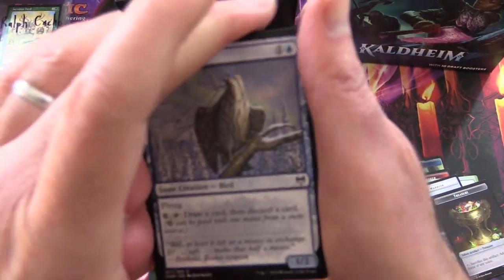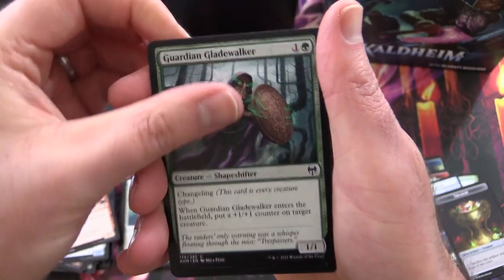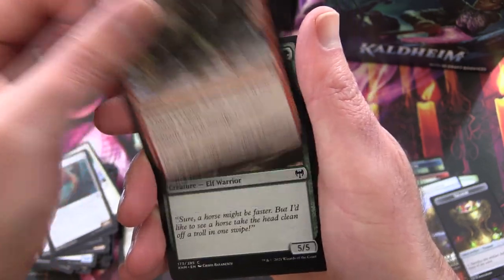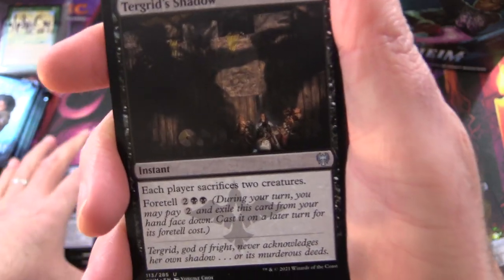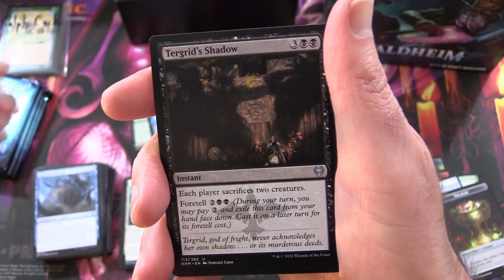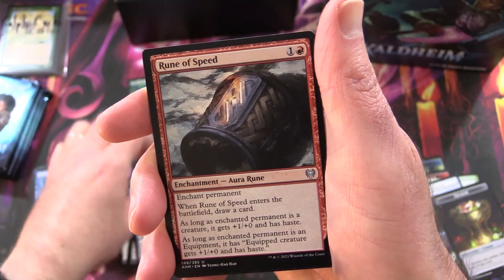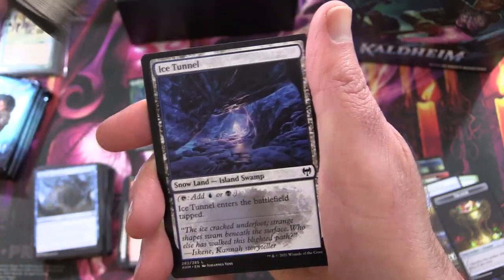Let's not run out of steam. We've got a Pilfering Hawk, Axgard Cavalry, Guardian Gladewalker, Skull Raid, Behold the Multiverse, Revitalize, Raiders' Carve, Squash, Grizzled Outrider, Bind the Monster. Uncommons: read the flavor text there — that is a little spooky. Frost Augur, Rune of Speed. And the Rare — Draugr Necromancer — not a Mythic. Ice Tunnel.